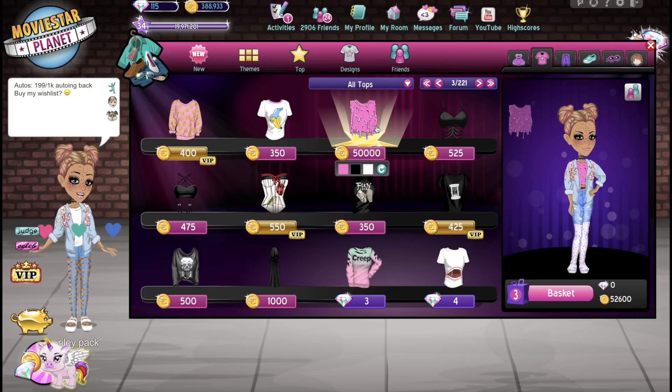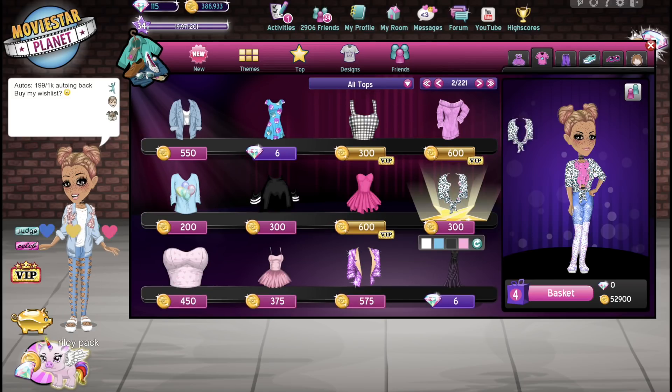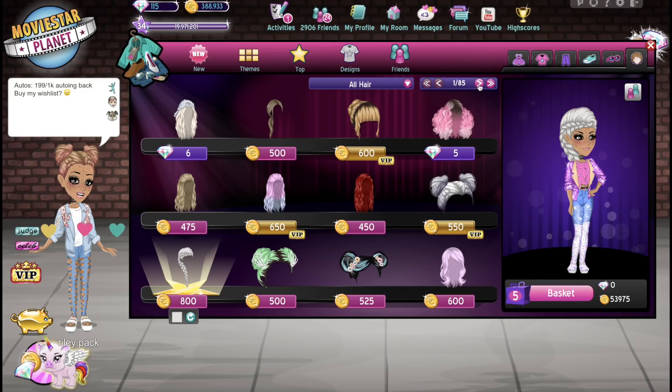Let's go get our drip top and pick it out. Here it is — this is the drip top. Maybe we can add some sort of jacket to it. This jacket is only 300 star coins, so maybe we can go with it — it's 575. Our outfit is already up to 53,000 star coins and we're trying to get it to at least a hundred thousand, so this is going to be harder than I thought. I'll definitely change the colors of this outfit.